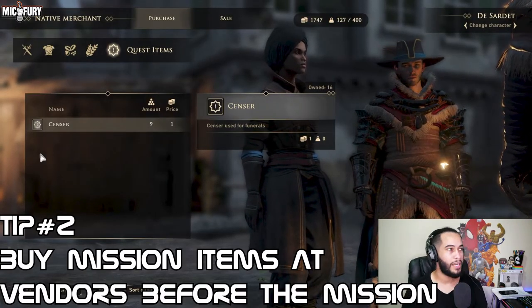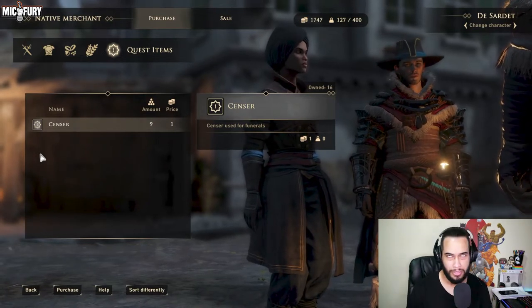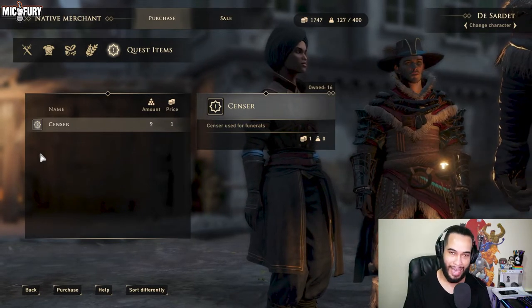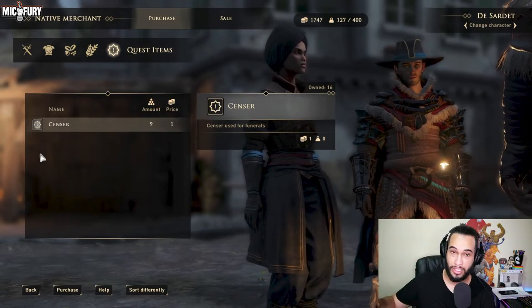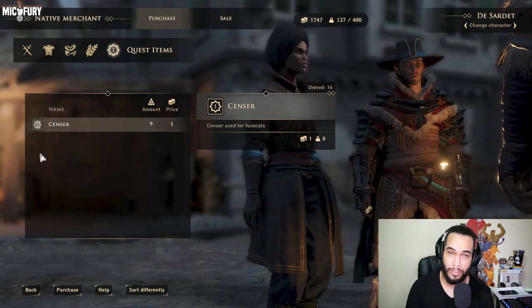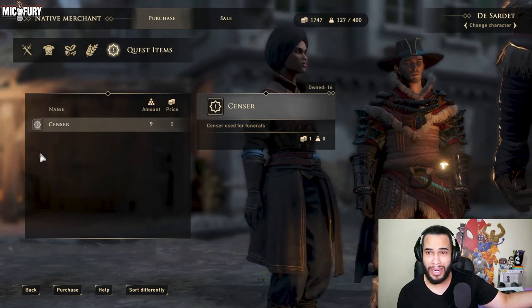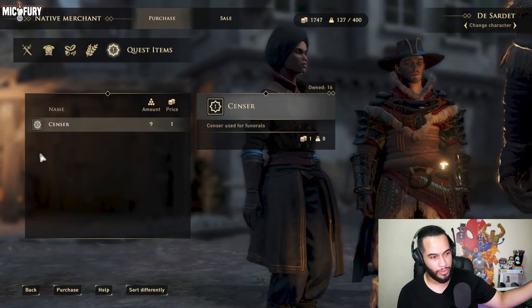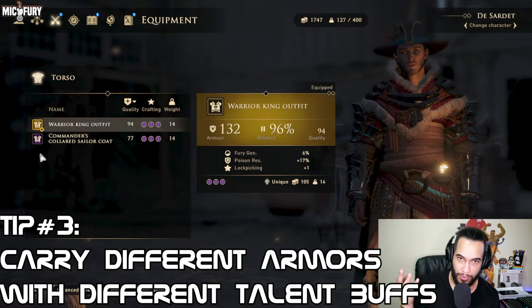Number two: whenever you're at a vendor, first make sure to check every single city once you enter it. There are only like three cities, but explore them, find the vendors, and always check their quest item slot. Buy quest items — it will save you from having to stop what you're doing to go craft or buy them elsewhere. They're usually only one coin. That is my number two tip.